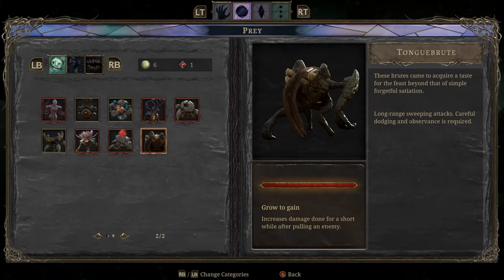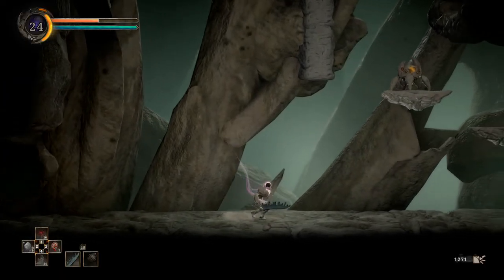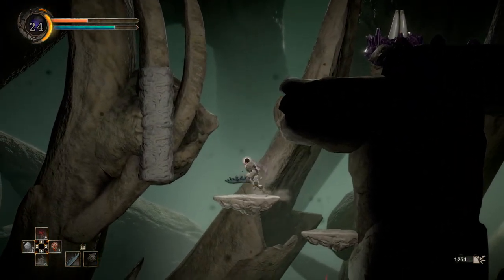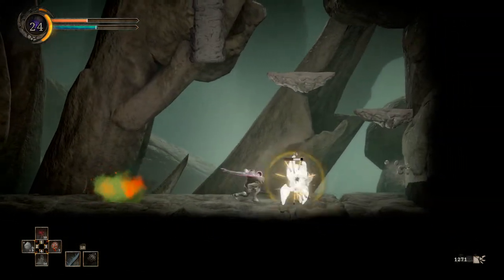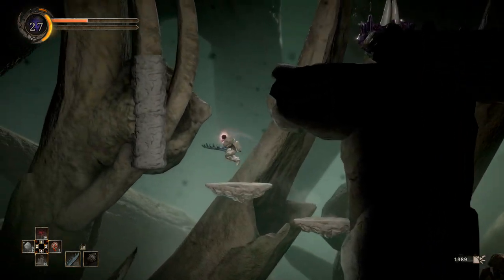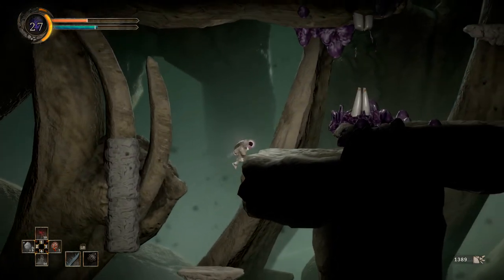Tongue Brute — these brutes came to acquire a taste for the feast beyond simple satiation. Long-range sweeping attacks — careful dodging and observance is required. I guess I did that, but I was also trying to do that against the flower fighter and that didn't work out so well. Increases damage done for a short while after pulling an enemy — again with the pulling. It sounds nice, but how often are you really going to do that? You're not going to do that against every enemy, so it feels limited in its usefulness.